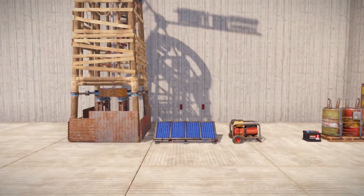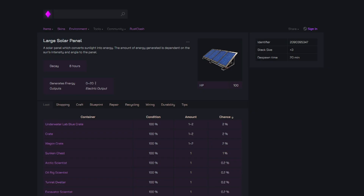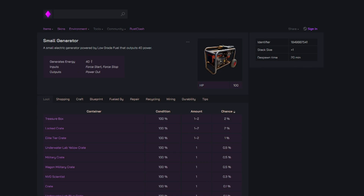The wind turbine, the solar panel, and the generator. The wind turbine is the best out of the three, generating between 0 and 150 units of power depending on how high you build it up into the air. The solar panel is the second best option at 0 to 20 units of power, and it's only good during the day and has to be facing the sun. Then there's the generator, which generates 40 units of power but requires low grade to run.